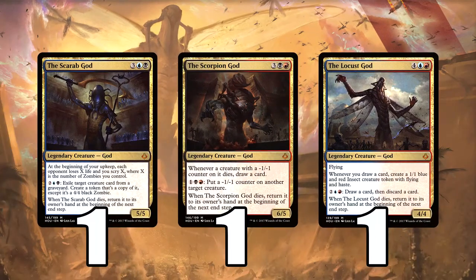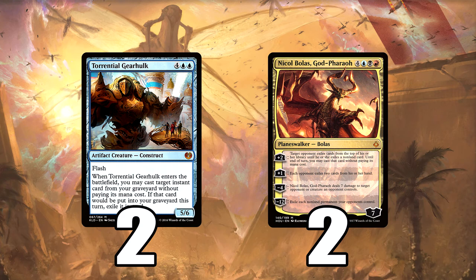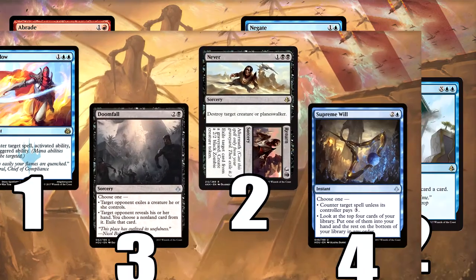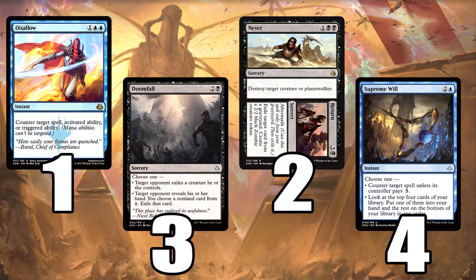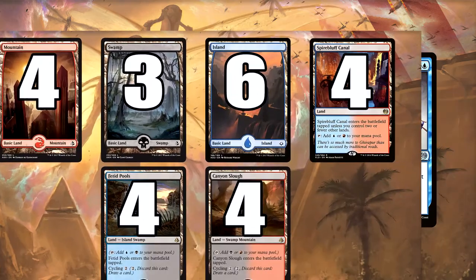So before we get to the sideboard — you can see the idea of this deck, guys. It is rotation-proof. I think it is very strong now. Some of the rotation-proof decks are a little bit behind, but obviously against decks still playing non-rotation-proof cards, you can see yourself winning. But I think this could be left as is after rotation without even adding Ixalan cards, and it would still perform very, very well.